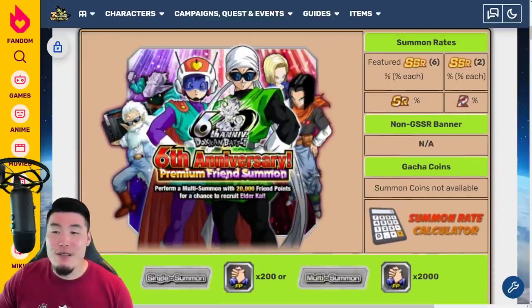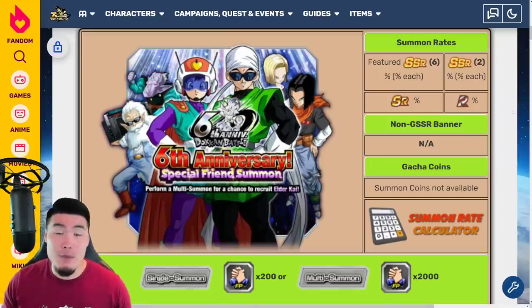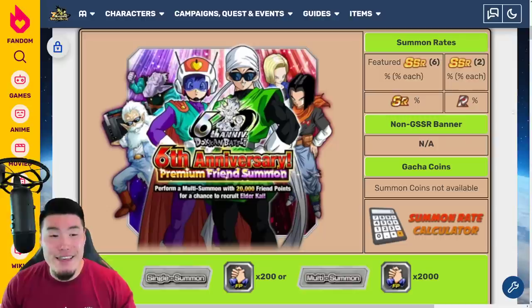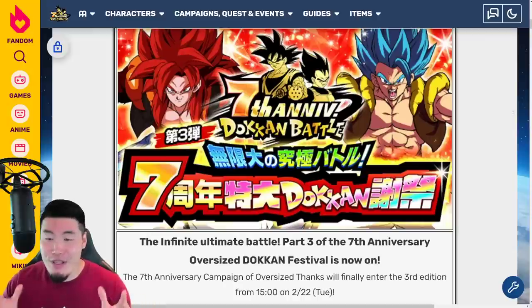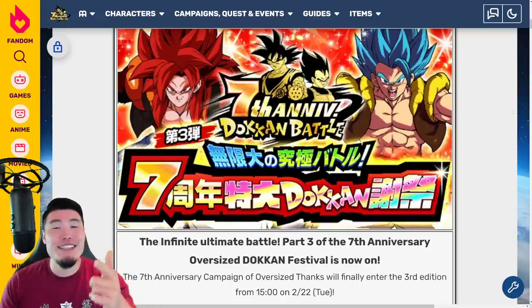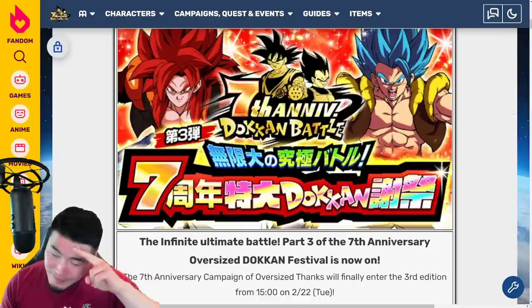And that's gonna do it guys for the Part 3 preview. There's a chance I left something out, but I tried to be as thorough as possible, so if I did miss something important, definitely let me know in the comments. But I think I basically covered everything noteworthy. That is your Part 3 of the 7th Anniversary on Global preview. Hopefully you guys are excited for all the new events, the new awakenings, the friend summon banner, and all that good stuff. If you guys liked today's video, make sure to like the video, sub to the channel if you're new, hit that notification bell so that YouTube knows you wanna stay up to date with all my latest content. Until next time, have an awesome day. I'm Tiger with Tiger Uppercut Media, signing out.